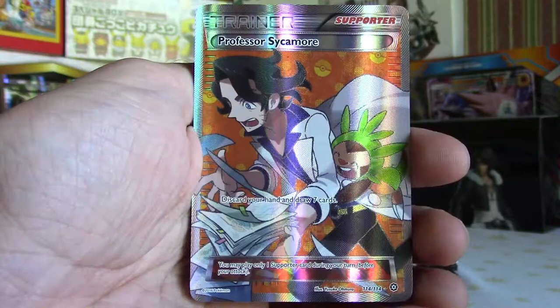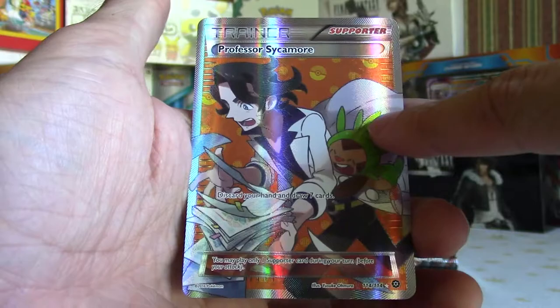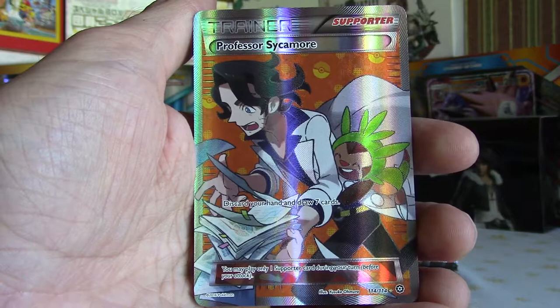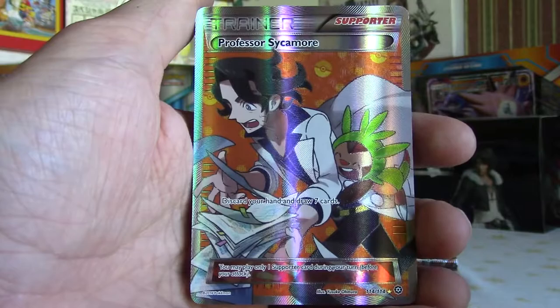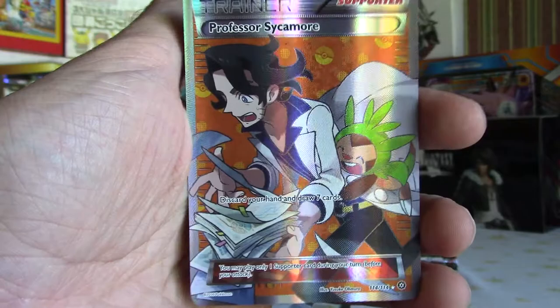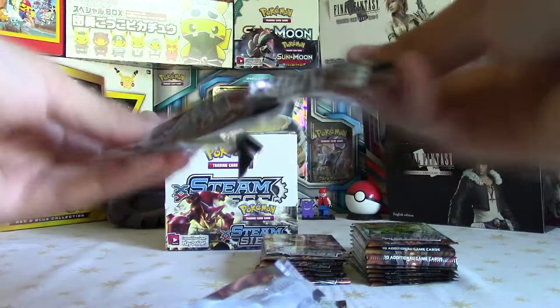And last card — no way. Professor Sycamore Full Art! Holy moly, I was not expecting that. Another full art — this box, two full arts, damn. Discard your hand and draw seven. Full Art Professor Sycamore. I think that's my first proper trainer full art ever. How crazy is that? I've opened so many packs and I've never pulled a trainer full art. I'm really happy with that — it looks awesome. Chest pin on his back, knocking over his papers. That's stunning. Second pack in and we get a full art. I'm just speechless.